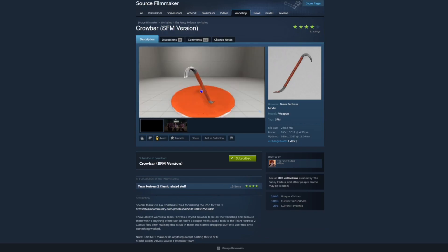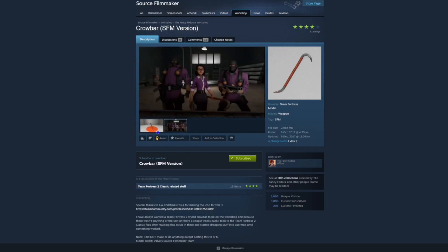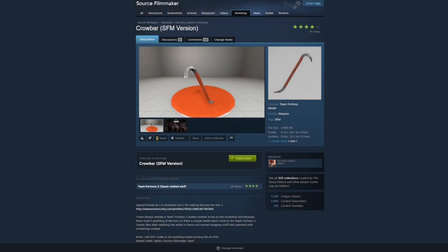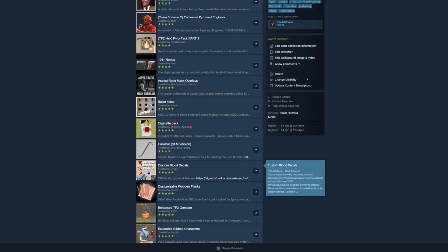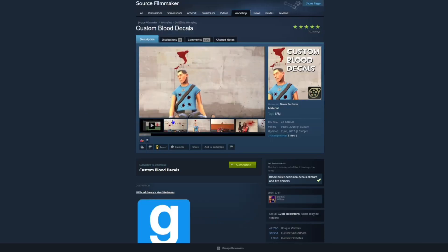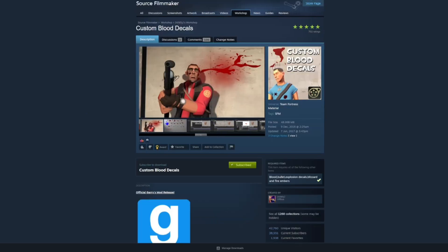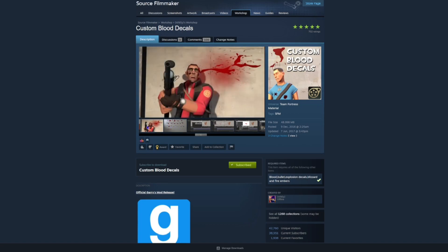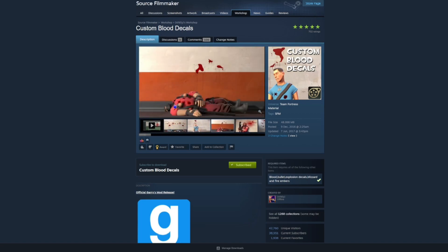There's a crowbar — just a small little crowbar that was used in Emesis Blue, kind of a farm-looking one. Custom blood decals — these are pretty basic, basically everyone uses these. Also just loads of blood stains — you can put blood impact and bullet hole things because in Emesis Blue they use multiple different blood effects and bullet holes.